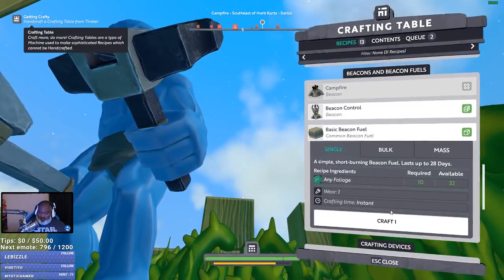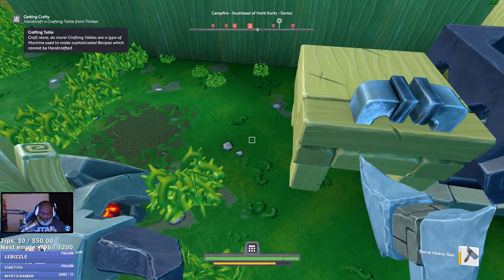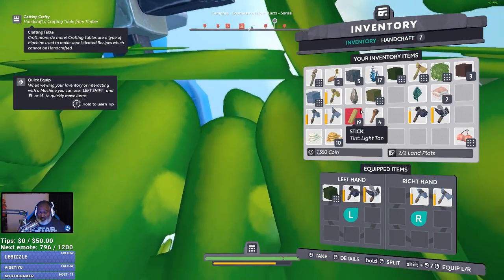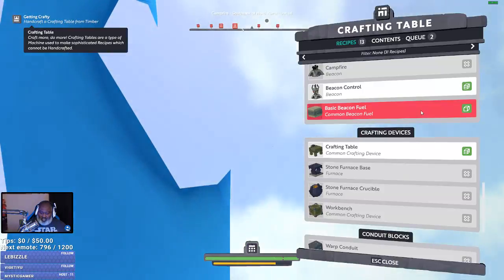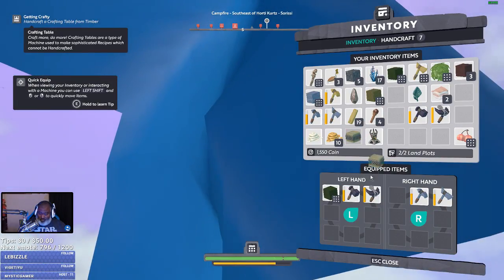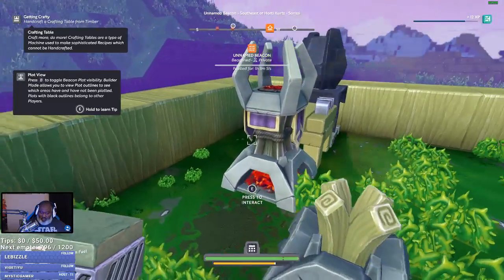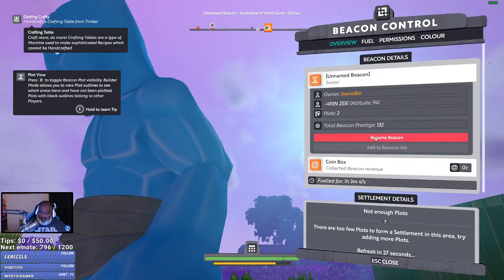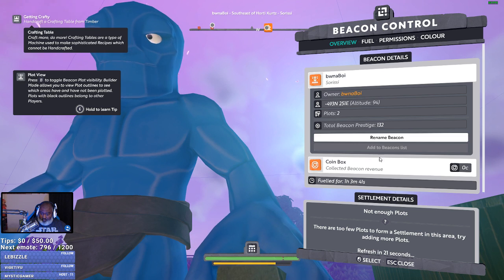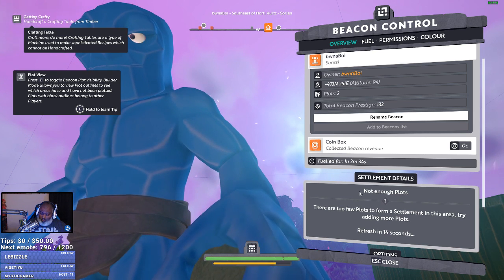And then after that we'll build fuel. Okay, beacon control — we will throw right here. Let's put it in my hand. This is a little clumsy. Crafting something, taking it out. So put it in your hands. I think my workflow is broken here, I don't know how to do this efficiently. I named beacon — green name beacon. Oh boy. Coinbox? Collected beacon revenue. There are too few plots for a form of settlement in this area, add more plots.